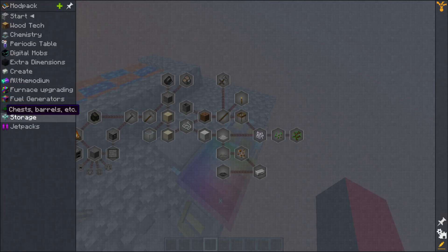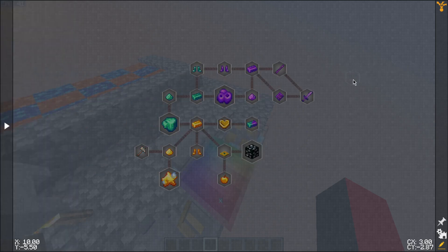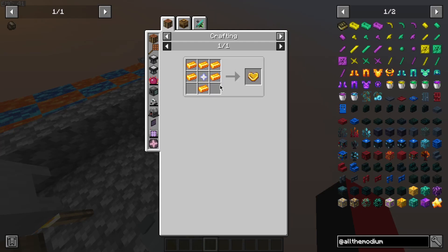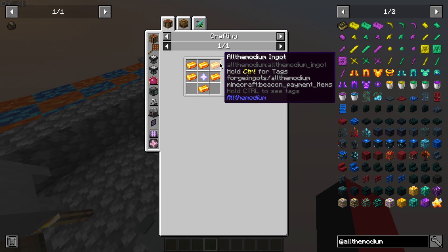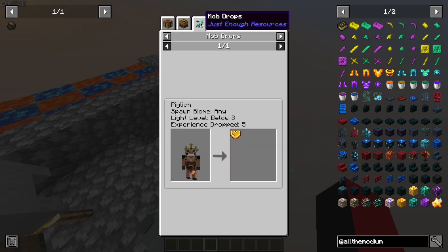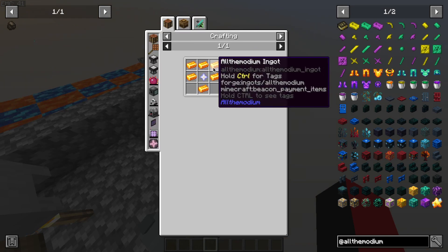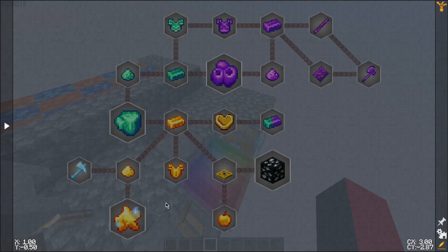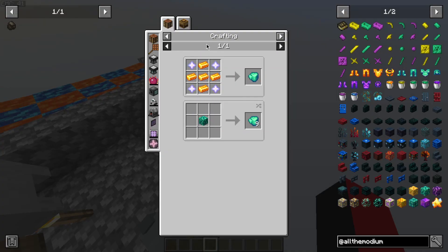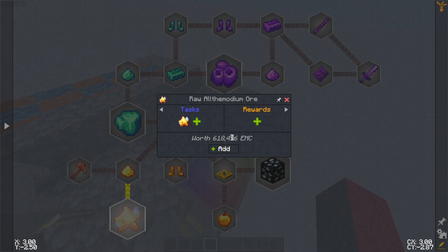I have basically finished the mod pack, adding a chapter for the mod, all the modium. Added some recipes, like using another star as the core for the piglich heart, because you can't find the piglich. All the modium is made from this, and you can make raw vibranium and raw unobtainium like this.